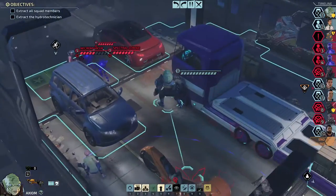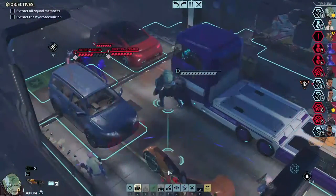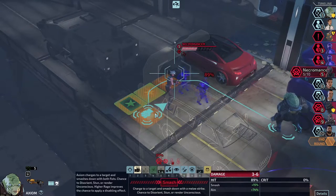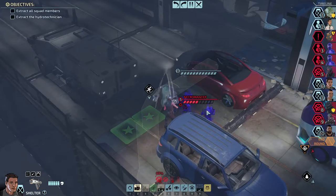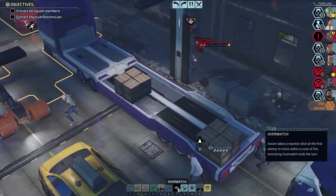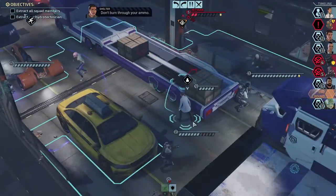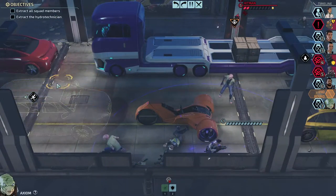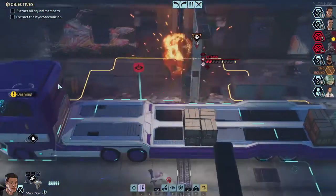Whose turn is it? Shelter's, then Axiom's. Did we use Adrenal Surge yet? We did not. So now we can go for a Smash on the necromancer from this angle. I'll take those two out now too. I could go for Overwatch then. I'll move this person all the way up here and then use Team Up on them so they can get their turn and get out of here.